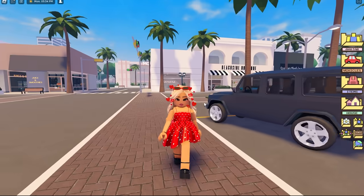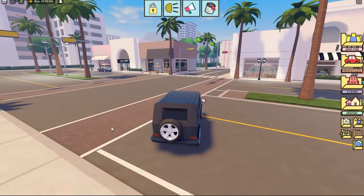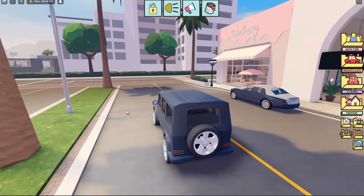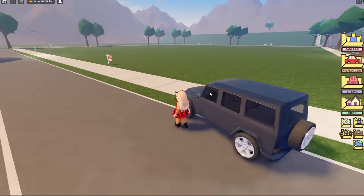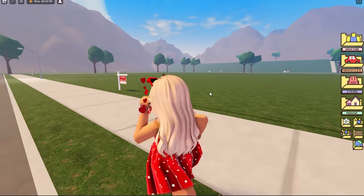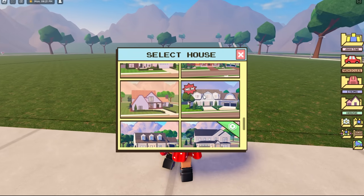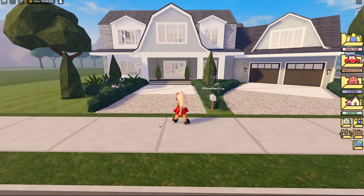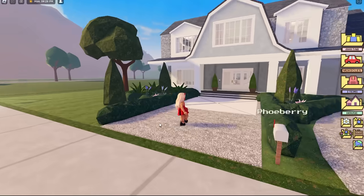Since we have the car, let's go ahead and check out the new house, which I think is called the Shingle House. Let's drive over to the neighborhood. Here we are — let's run over to an empty plot and find it. Oh, here it is — the Shingle House! Let's go ahead and load it.